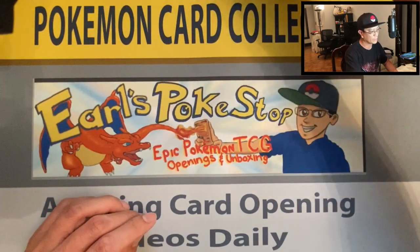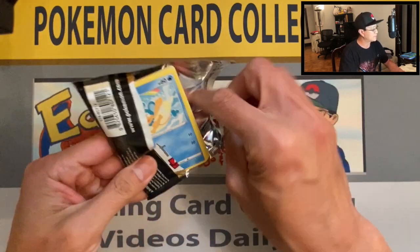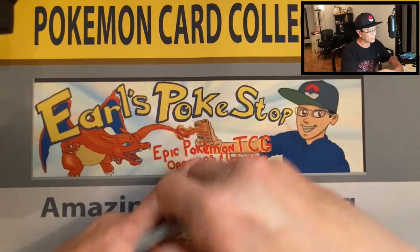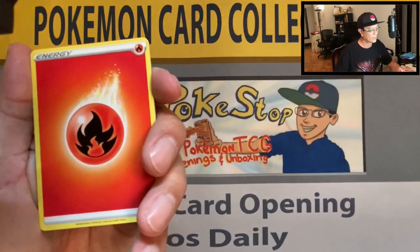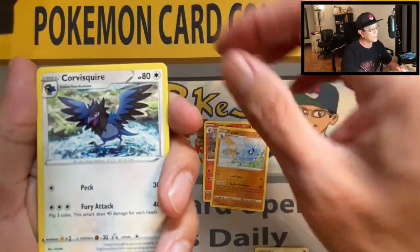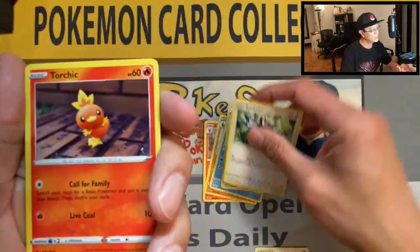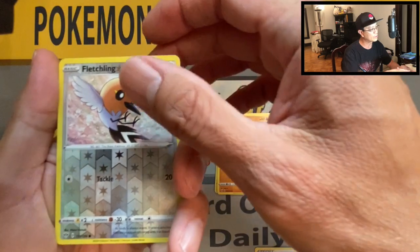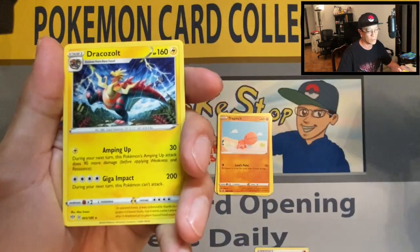Next pack — we're going through 36 packs, insane right! We got fire energy, Teddiursa, Rookidee, Torchic, Trapinch, Fletchling, reverse holo, and a Dracozolt non-holo rare.